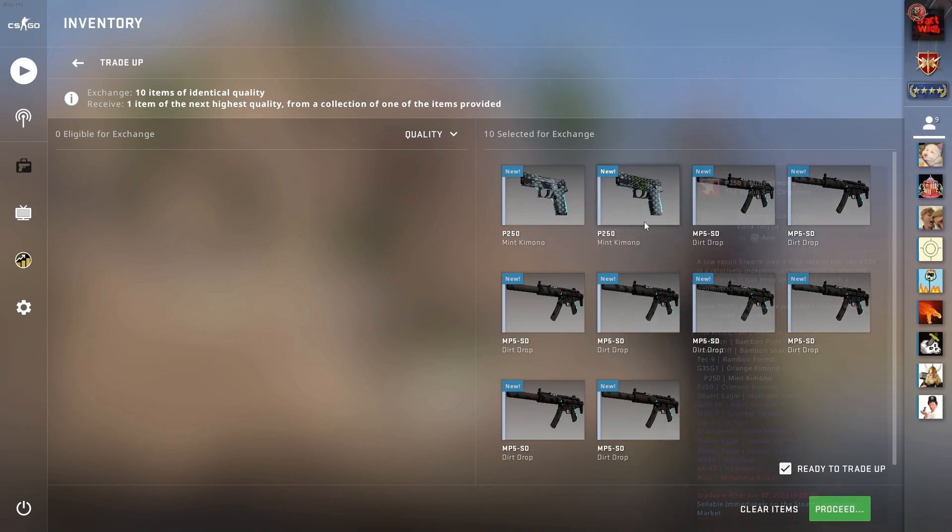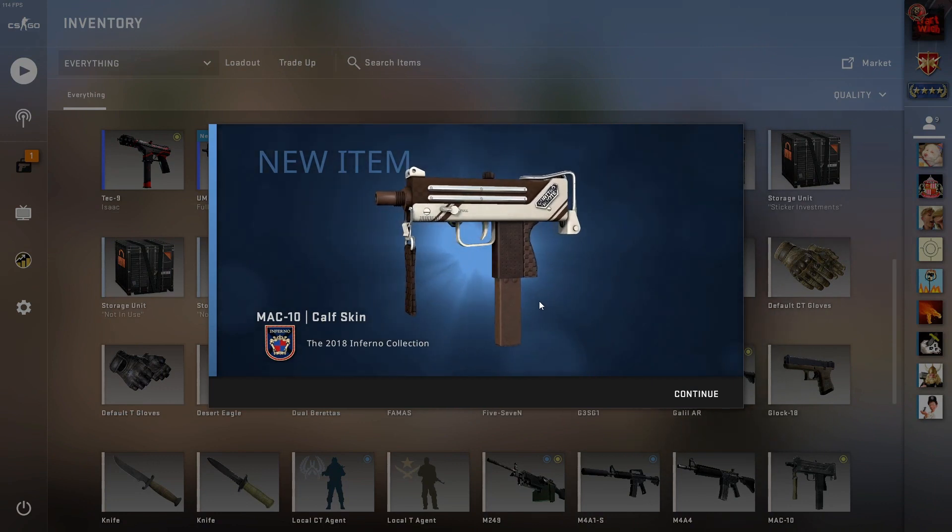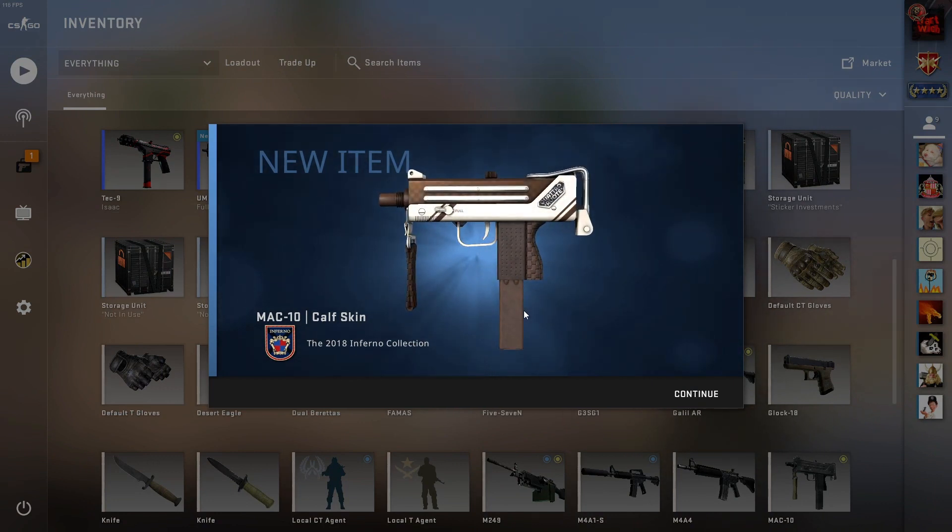In three, two, one — come on. We got Mac-10 from the Inferno collection. This is one of the two worst outcomes we could have gotten. This one is actually only 11 cents.